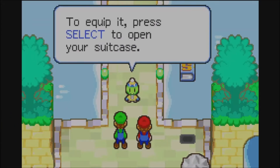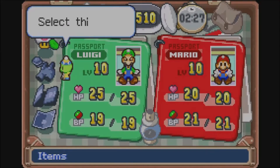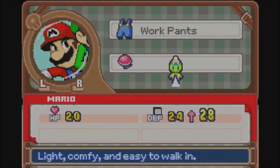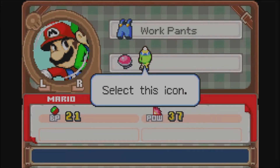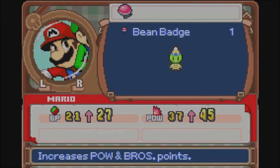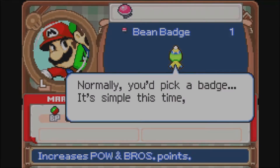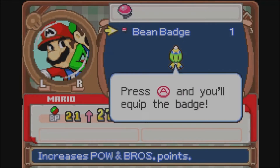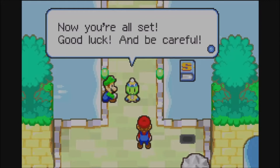To equip it, press Select over your suitcase. To equip badges, select this icon. Here you can see your gear and the badge you're equipped with. Okay Mario, time to equip the badge I gave you. We have the Bean Badge, our first badge. Normally you'd pick this badge, but it's simple since you only have one right now. Press A and equip the badge.